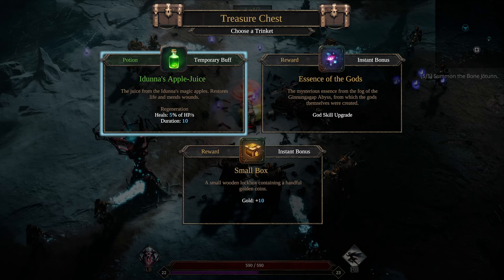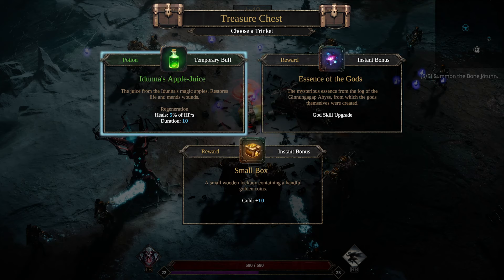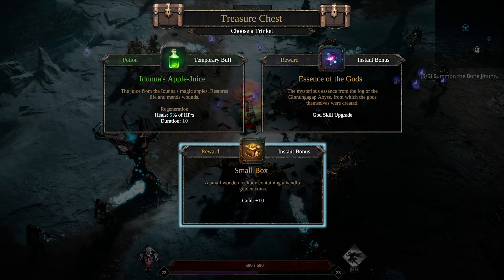He got wrecked. Let's do... god skill upgrade when we don't have any gods. I guess we'll take the 10 gold. Let's go fight the Jotun.